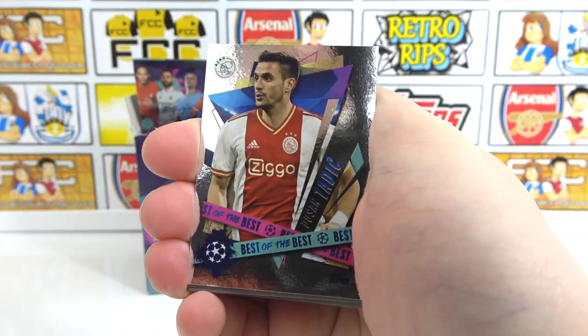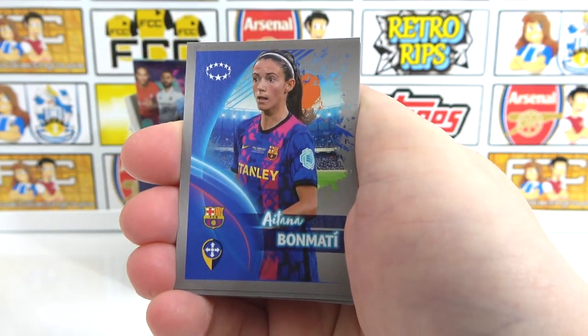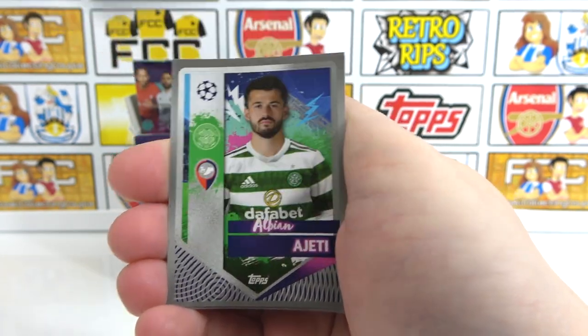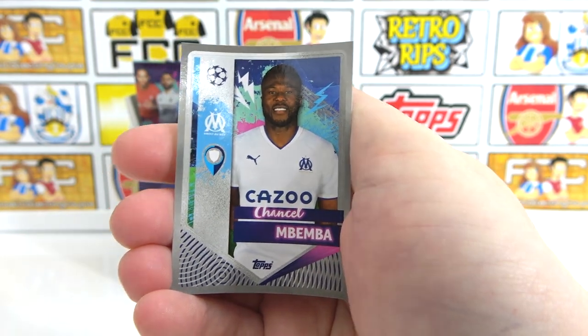We have a Best of the Best Tadic, a Backer, Emerson Royale, Bonmate, a Matvienko, Mendy, Ajeti, Piazkowski, and Bemba.